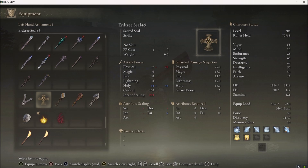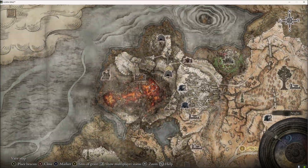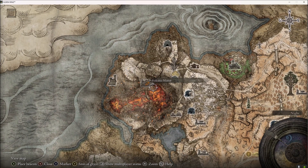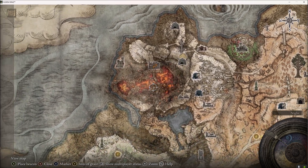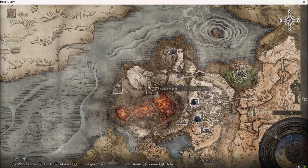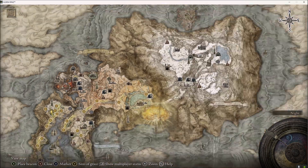The other option is the Erdtree Seal, which is what I would recommend for people that don't want to do that questline. That is just in Volcano Manor — when you get to the Volcano Manor Prison Town Site of Grace, you just walk down the stairs and kind of wrap around. Instead of going towards where you'd fight Rykard, you take a right and keep going down. There should be an Omen Killer and a corpse with it down there.